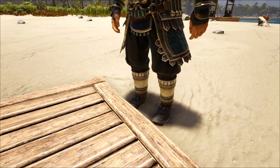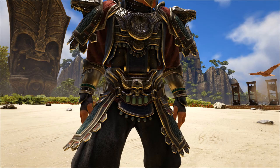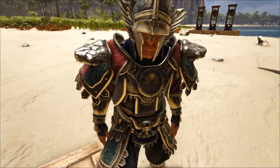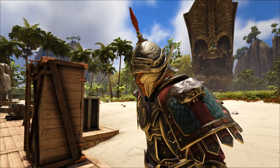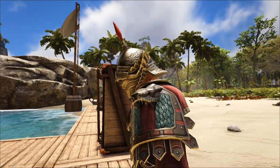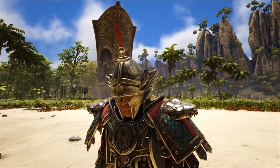Checking you out from top to bottom — your belt is like a skull with horns. I think that one looks pretty nice. Even your helmet has Hydra engravings — they look like snake hats engraved on your helmet.